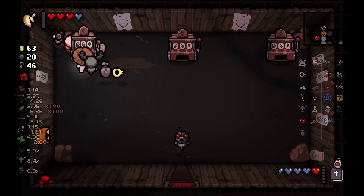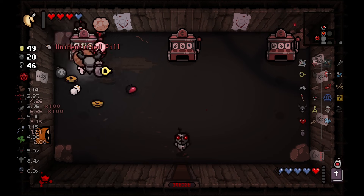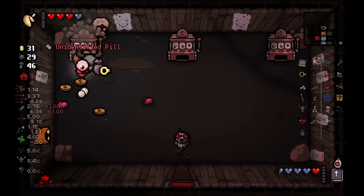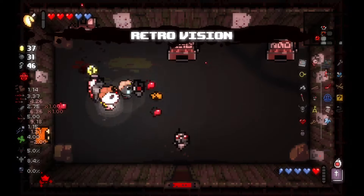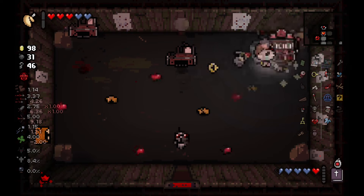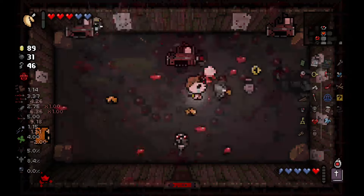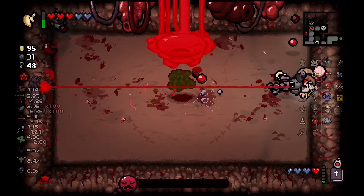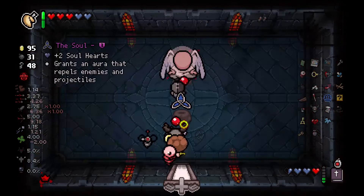We find an Arcade and it's gambling time. Our first machine gives us a Retro Vision pill. On the second machine, we hit the Jackpot — a Dollar. The third machine gives us nothing of note before blowing up. Next, we take on It Lives. Luckily, we get an Angel Womb spawn just in time for us to get the second key piece.